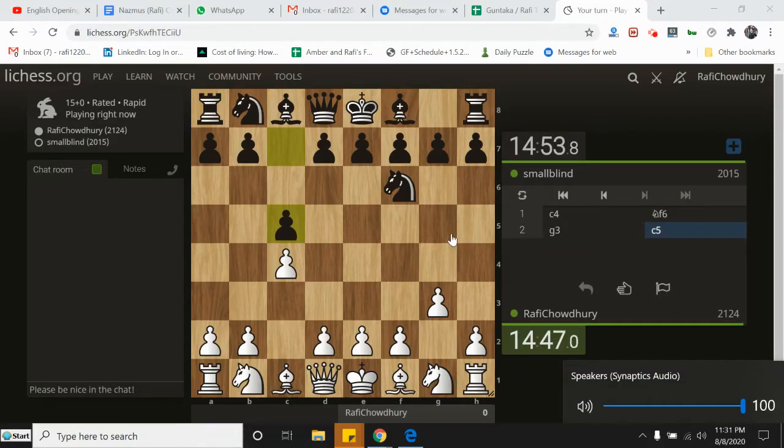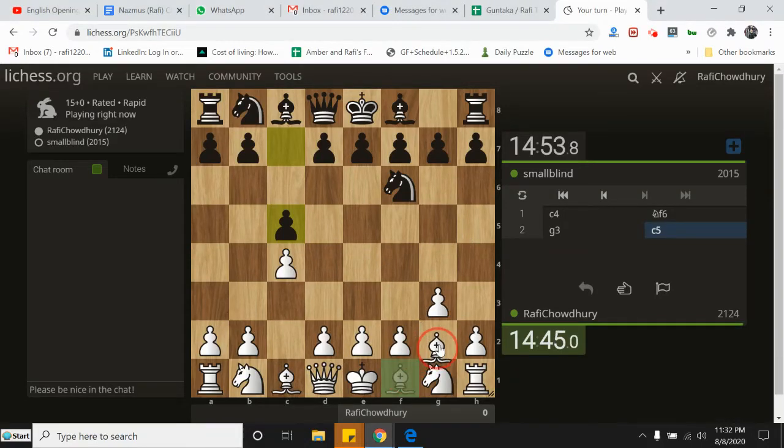What's going on, chess fans? It's Rafi Chowdhury, and in today's video, I am going to be playing a 15-minute game against my opponent named Small Blind. Small Blind is rated about 2,000, so a very strong player.